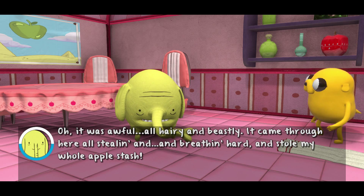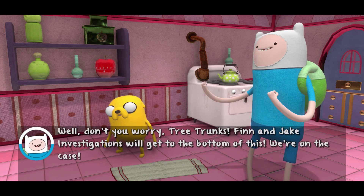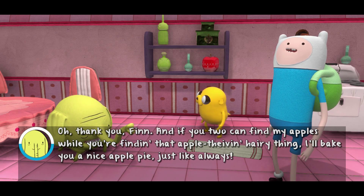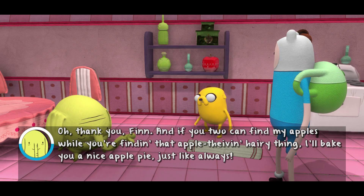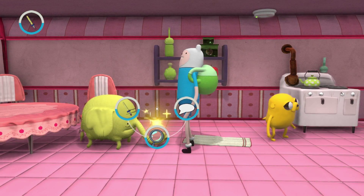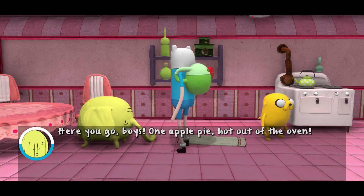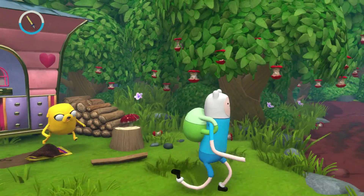So, what can you tell us about what you saw? Oh, it was awful - all hairy and beastly. It came through here all stealing and breathing hard, and stole my whole apple stash. The apples? Oh dear Glob, not the apples. Well, don't you worry, Tree Trunks - Finn and Jake Investigations will get to the bottom of this, we're on the case. Oh, thank you Finn. And if you two can find my apples while you're finding that apple-thieving hairy thing, I'll bake you a nice apple pie just like always. You bet - we'll bring back all the apples we can find. We have some apples. Oh thanks - I believe I have enough apples to make you boys a pie now. Well, that was easy. Here you go boys, one apple pie - hot out of the oven. And we're probably going to give that to the beast. Or something - we'll figure it out.